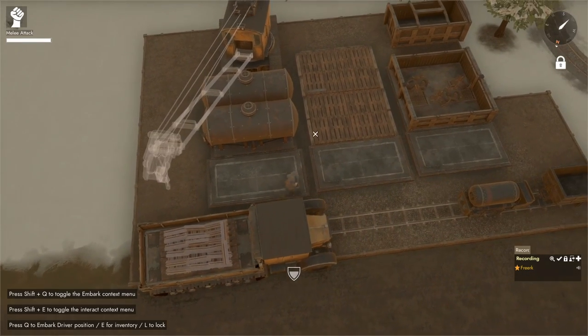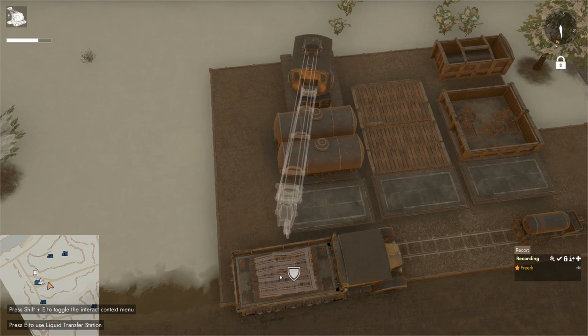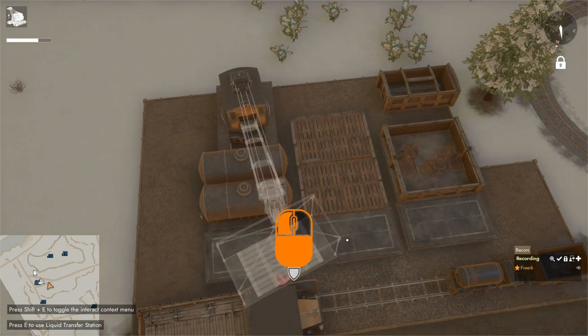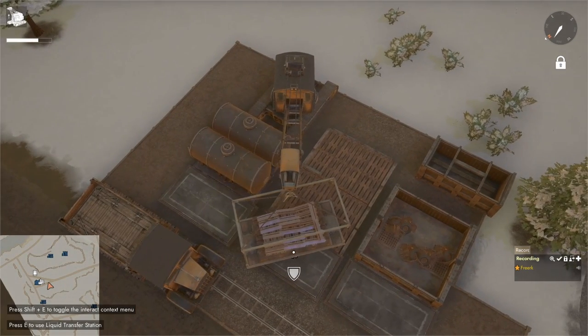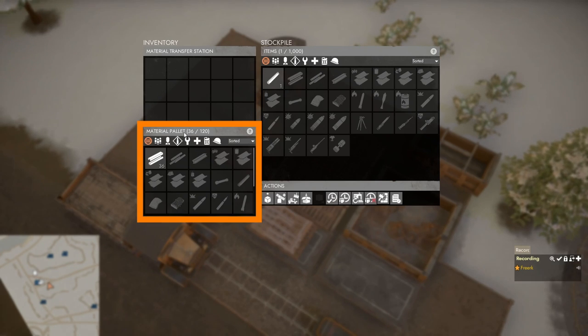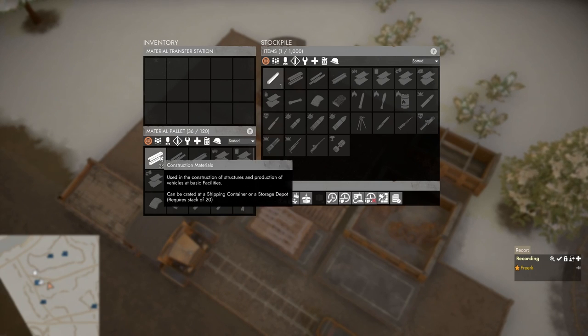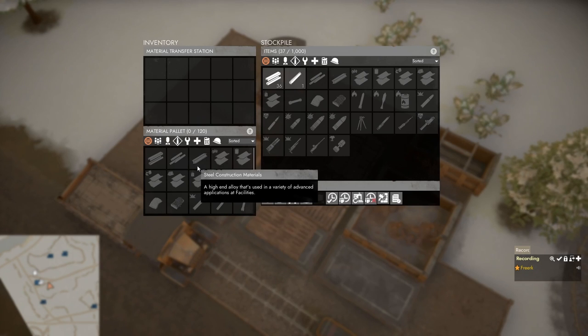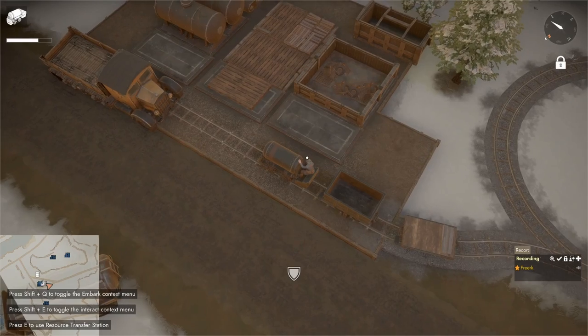Another method is bringing a flatbed with a pallet of materials to the station. Press Q to hop in the crane, hold right mouse button to aim at the pallet, left-click to hoist it, then aim at the loading dock until the connection icon appears and left-click to drop it. The menu opens automatically — right-click the materials on the pallet (for example, 36 construction materials) and select 'Submit all to stockpile.'